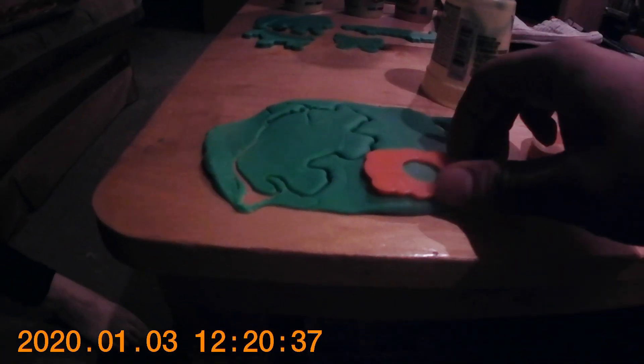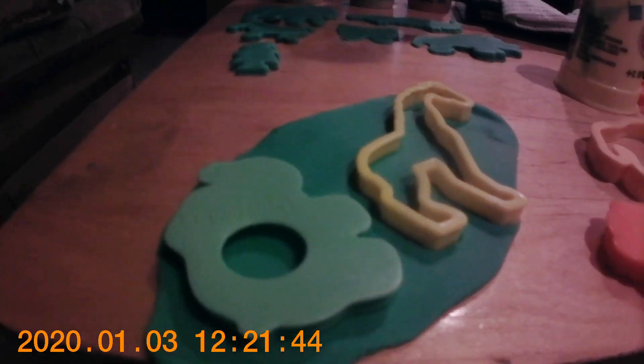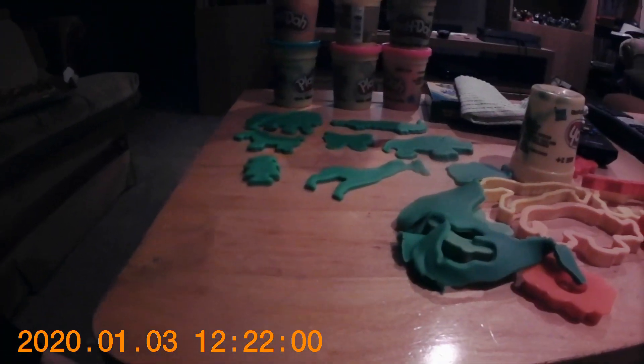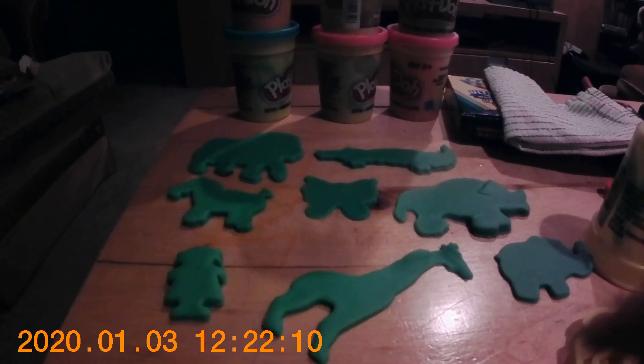A green rhinoceros and a green girl. A green giraffe and elephant. Look, I'm scared of giraffes! And there are all the green Play-Doh shapes.